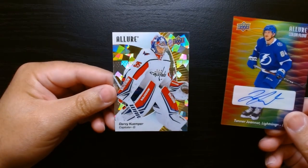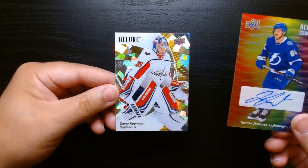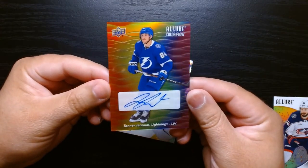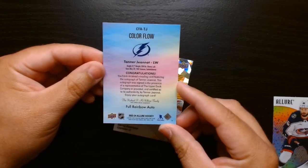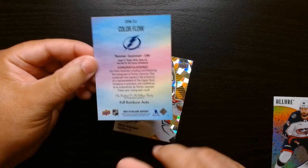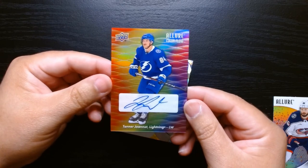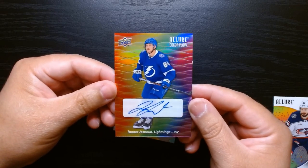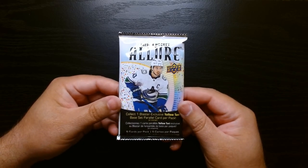Behind them we got another cracked ice — looks like we get one in each pack — this one of Darcy Kuemper, kind of like a rainbow background. The Tanner Jenot is a full rainbow auto of the Lightning. We'll take that — that is a beautiful card. I'll check on Tanner Jenot; I'm not familiar with everyone, I mostly know the bigger names. This has been awesome so far and we're just halfway there.